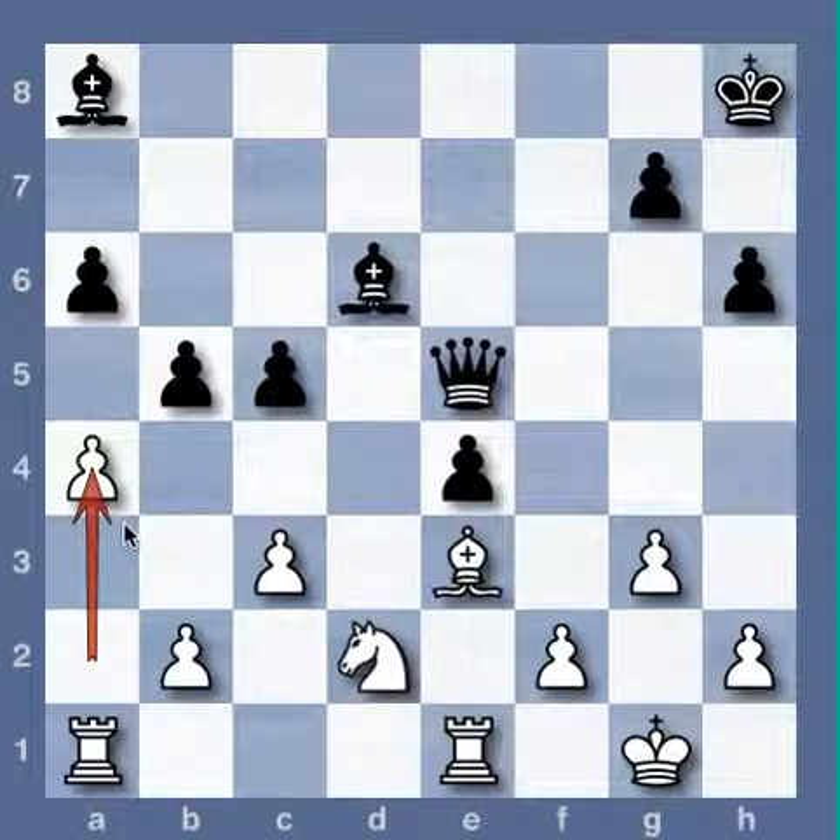Opening the a-file allows the a1 rook to become active. Selman gives a4 an exclamation mark. Black will be in serious trouble if both rooks manage to penetrate into the enemy camp. The battle lines are now clearly drawn — white will invade first with his rooks, or black's light square bishop and queen will prevail. The rest of this complicated game, given with minimal notes, will see both players battling to make their goals come true.